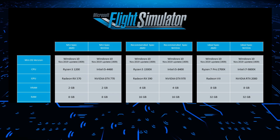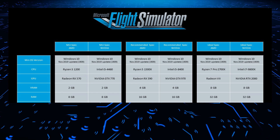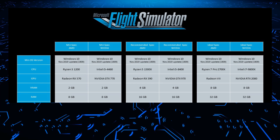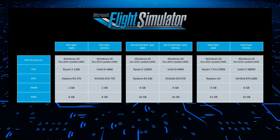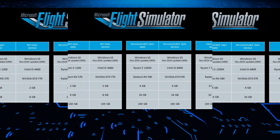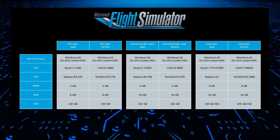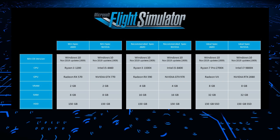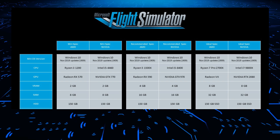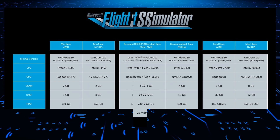Most PCs these days come with 16GB of RAM, so some may need an upgrade to reach the ideal specification. The flight sim is clearly memory intensive, so memory speed will also be an important factor. Across all specifications, 150GB of hard drive space is required, and for optimal performance that should be an SSD or alternative non-volatile memory device.